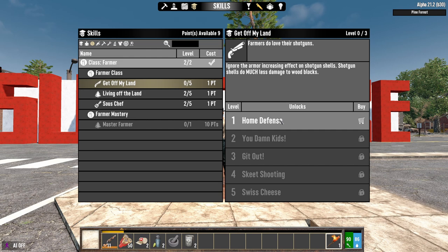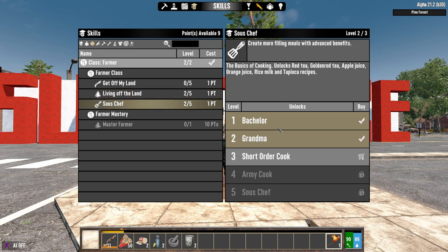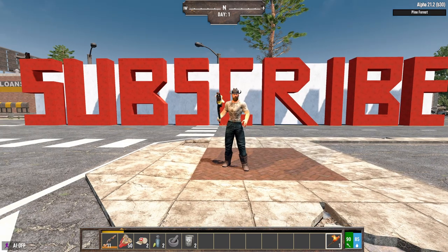The skills you get are: Get Off My Land, which is all about shotguns making them stronger; Living Off the Land, which is about farming and harvesting more from your crops; and Sous Chef, which is a very good one — you unlock a lot of recipes for drinks and food. It's a pretty decent class and I think it deserves the number five position.